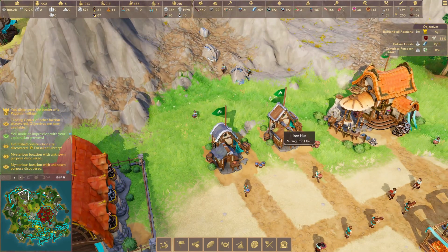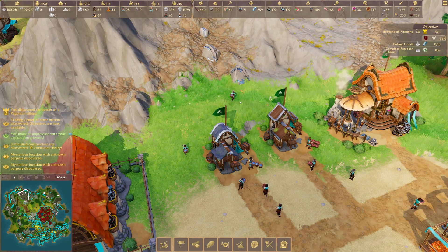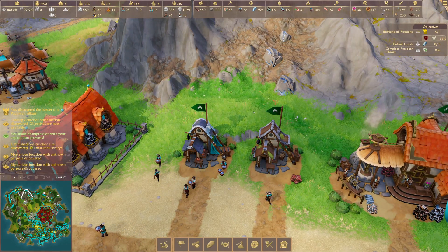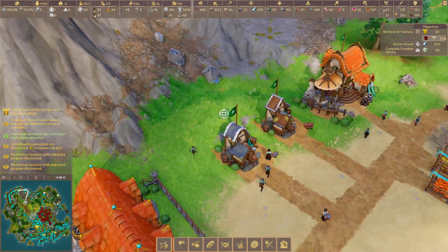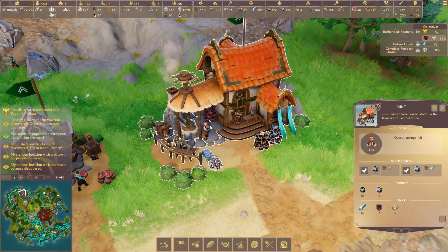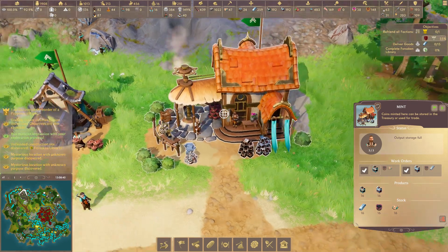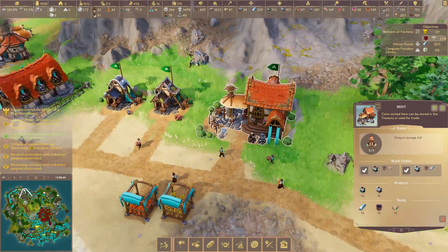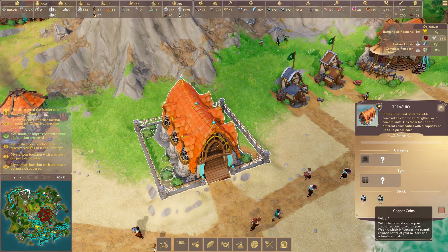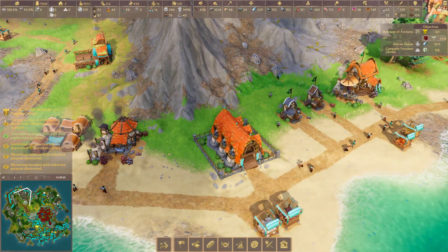Two other resource types are silver and iron. Silver is very rare in this game, so you won't get too much of it. You want to make sure whenever you're utilizing silver, you're using it sparingly — it's used for high-power weapons like silver swords. You can also throw it into the mint, which produces coins and increases your wealth, helping you befriend factions more easily. We're producing copper coins and silver coins, which go into the treasury. Copper coins have a value of one, silver coins have three.